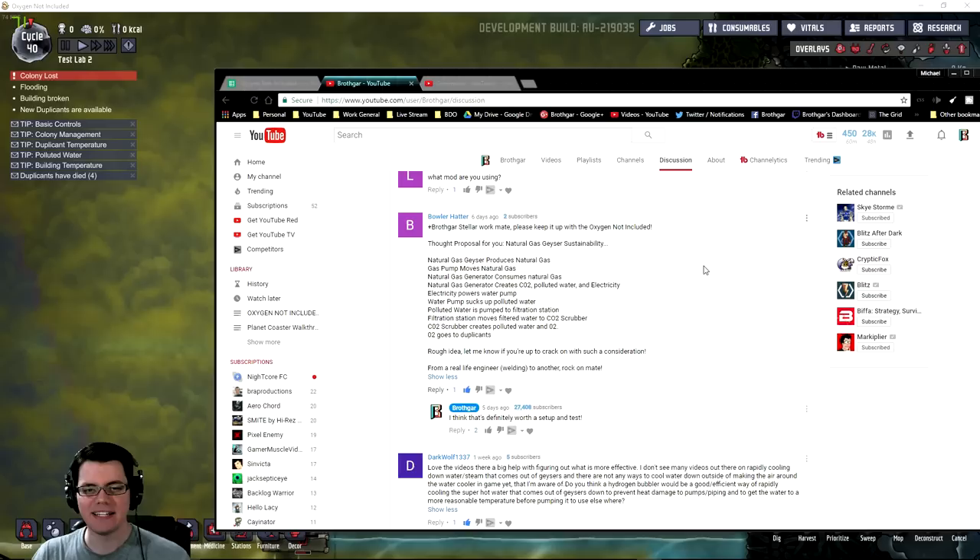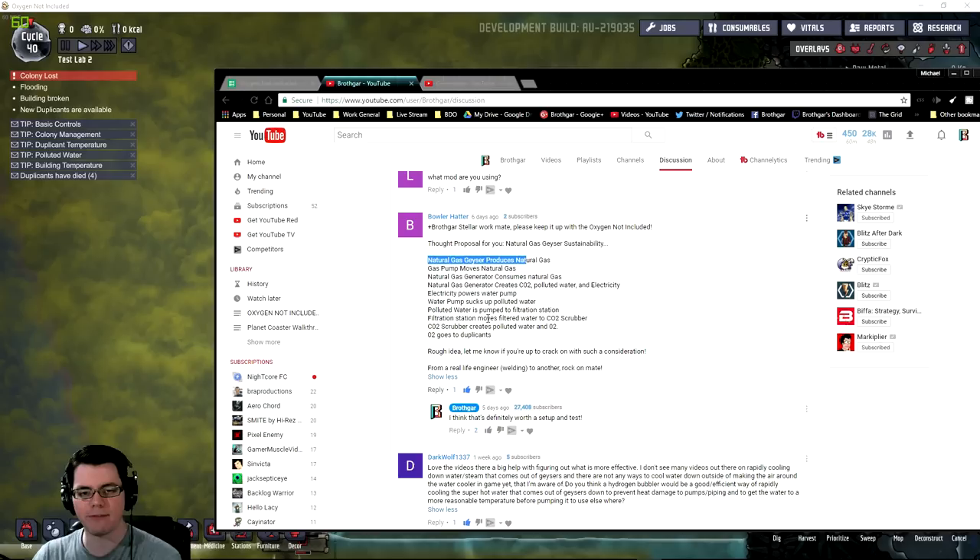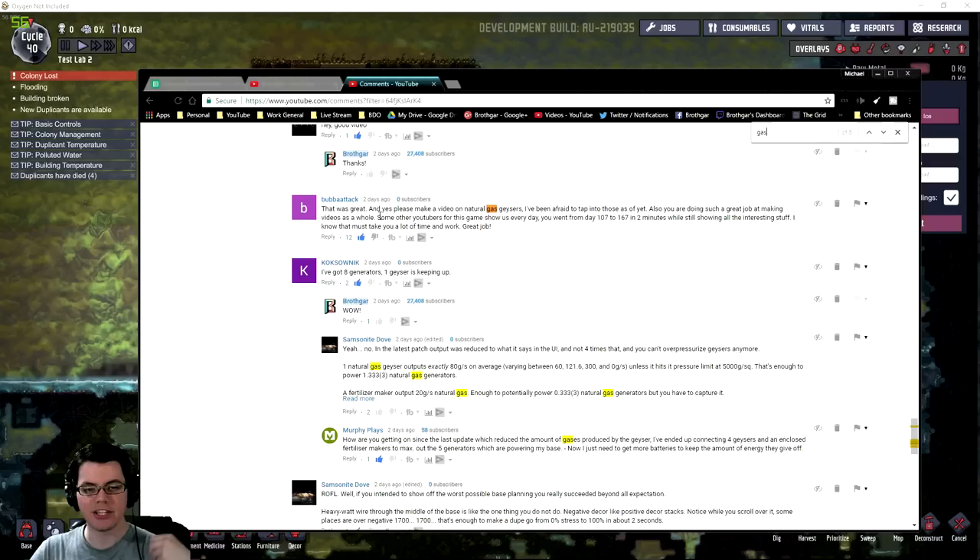This video was inspired by several comments talking about natural gas geysers. The whole process involves the natural gas geyser producing gas, a pump moving it into the generators, the generators consuming it, and then dealing with all the byproducts in an efficient way.